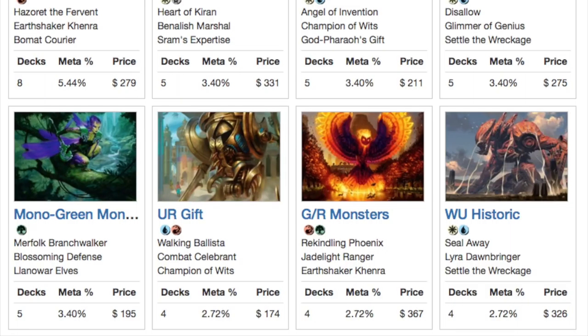Any blue deck with card advantage will be able to take control. I have not faced the Historic deck yet — that one looks like a lot of fun and it's still pretty new. I don't think anyone at my locals has built that. The Gifts deck is pretty cool. It is a fun time to be playing Magic. A lot of the archetypes coming in — I can see White Weenie being very good.